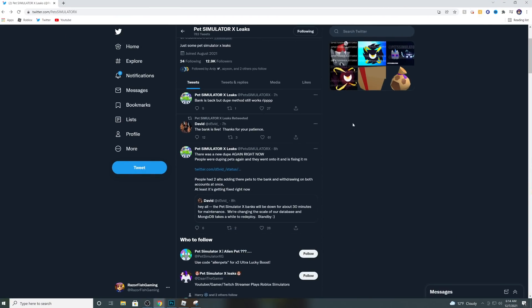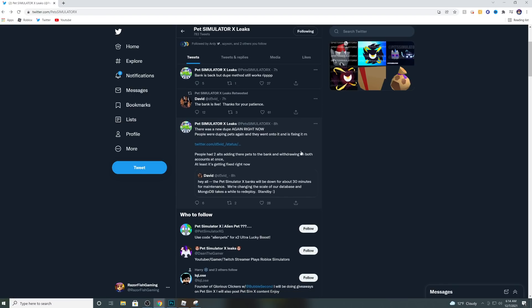Okay, so right over here on Twitter, there is a new dupe going on right now. People are duping again, and they're working on fixing it. People had two alt accounts, adding their pets to the bank and withdrawing on both accounts at once.